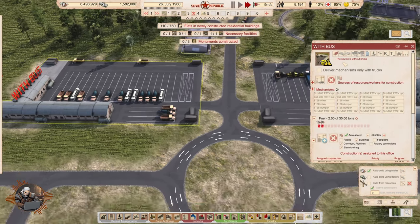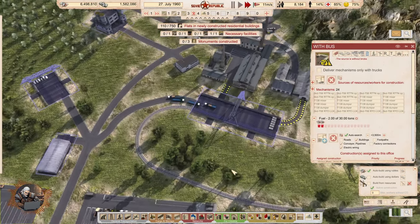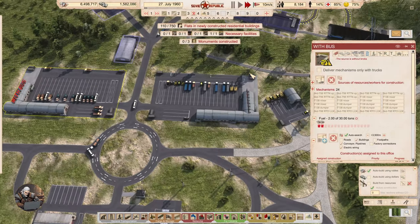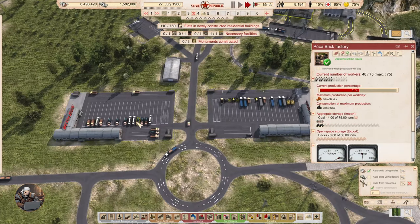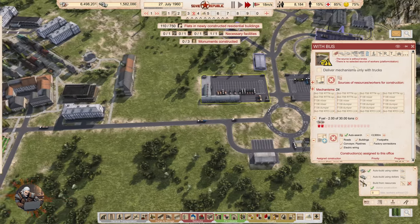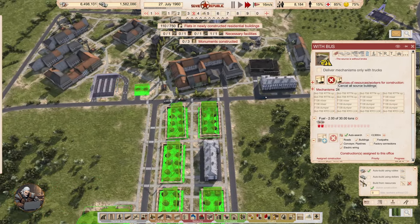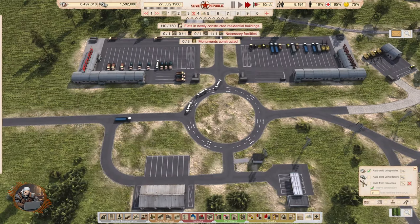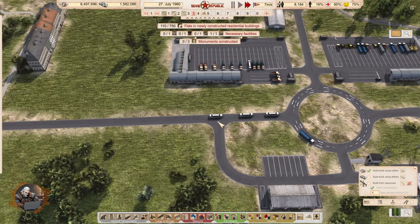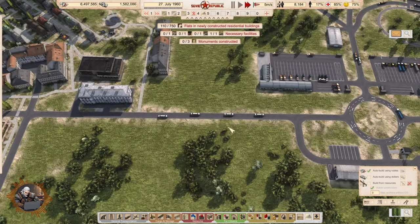Now the source is without bricks — but there are bricks already, so stop complaining. Now we have the workers. Oh my god, there are so many things you have to do with this game. But I love it. Just don't forget like me, right?